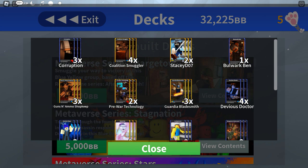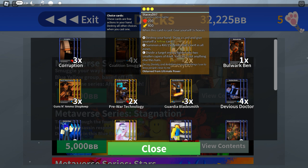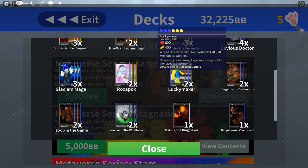Besides the Barge Town cards, there are also some non-Barge Town cards in this deck. The group released relatively recently — December 22nd, 2023. Non-Barge Town cards include Stacy D07, Guardia Bladesmith (good for blue-yellow stud synergy), Glacia Mage, Roxapox, Lucky Maxer.